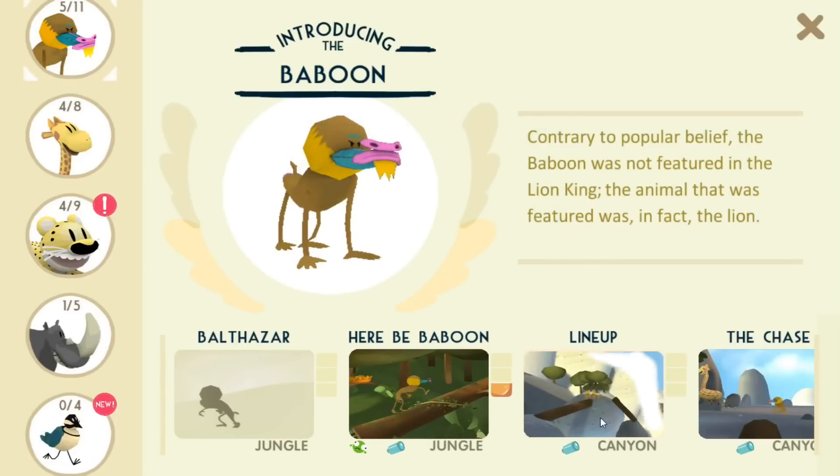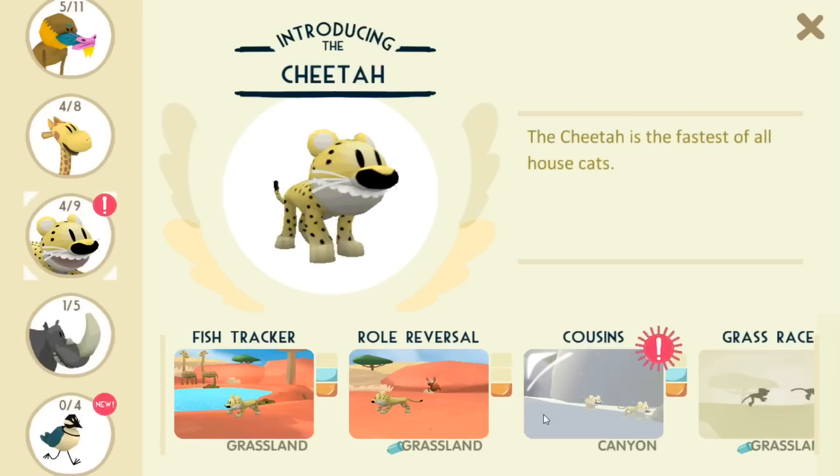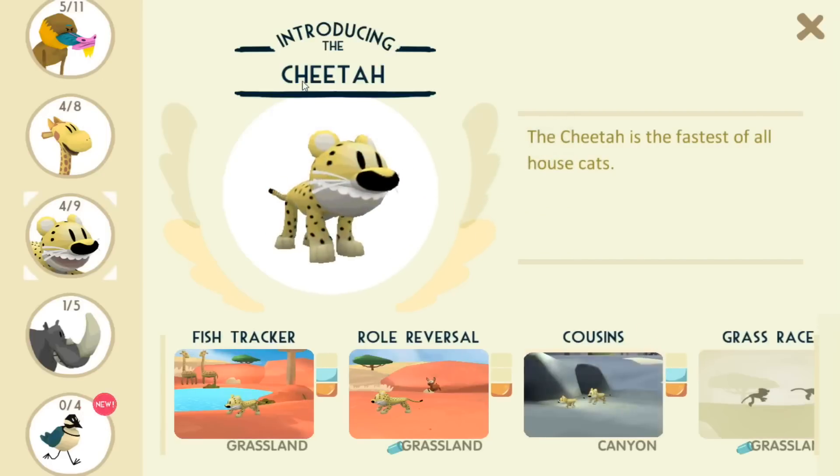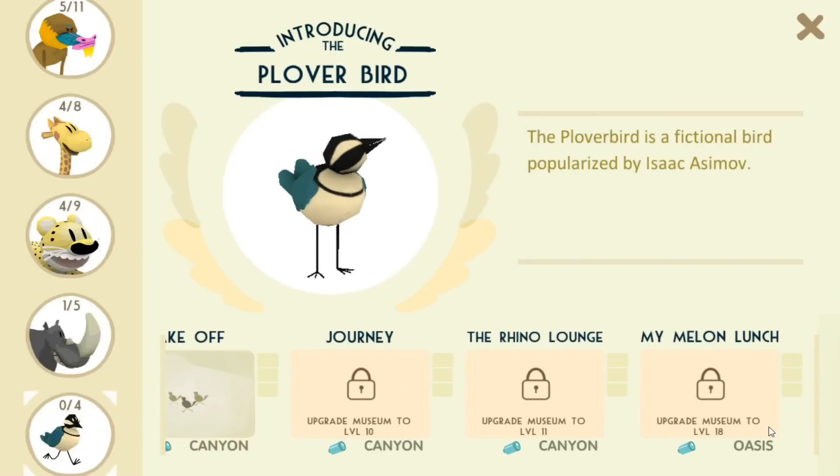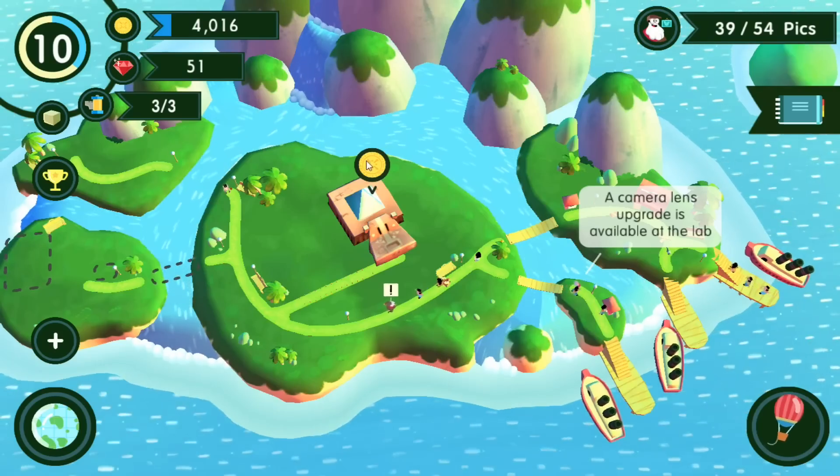I forgot about this. We did get the lineup pic with the baboons, and we got the cousins picture here with the cheetahs, and we got the takeoff picture here with the plover birds. So there's a lot more. And the oasis! I want to get to the oasis too!